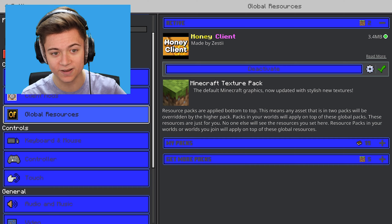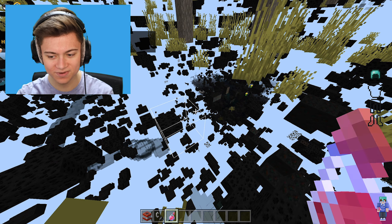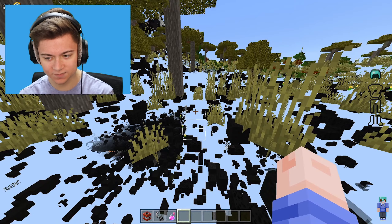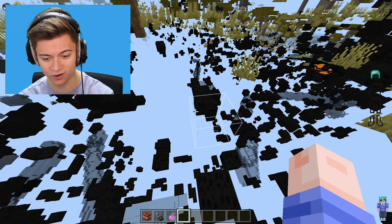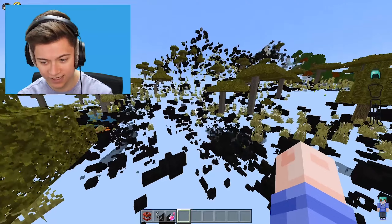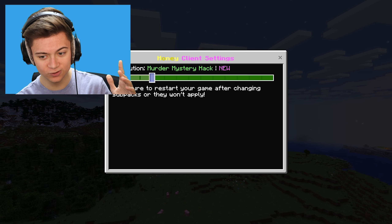Next up is Useless X-Ray — and honestly this doesn't seem useless at all. It actually gives you real x-ray. You can see entities and mobs, players, and also ores — literally every ore type. There's coal right over there, and if I mine down I can actually find it. Pretty cool overall.